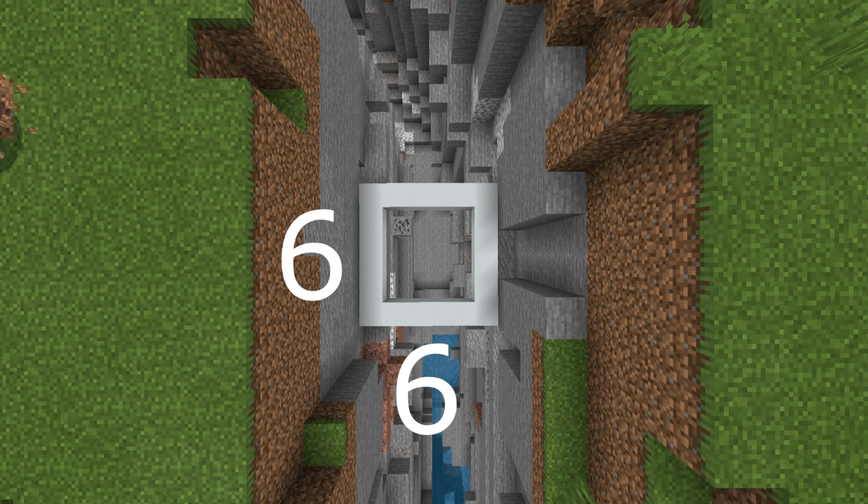Now, just before we start building everybody, here is the amount of space that we are going to need to make our ravine house. We need to find a part of a ravine that will accommodate a 6x6 block area, as represented by the white concrete grid below me. There is more to the house than this - we will be taking up more space - but this is the important part. We can work around everything else, so make sure that you find a suitable area.